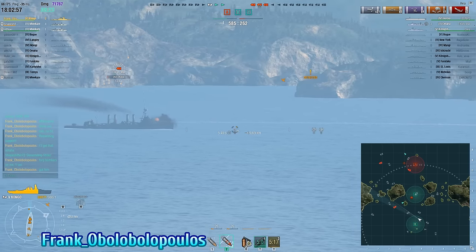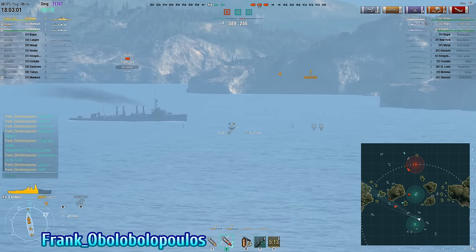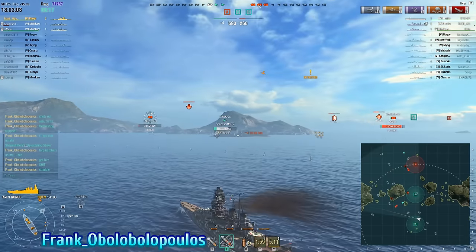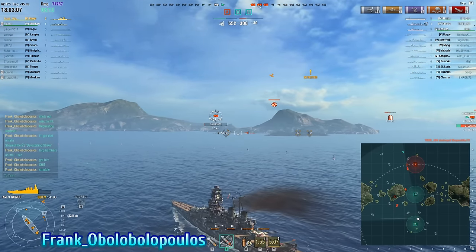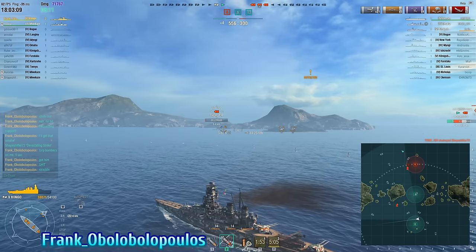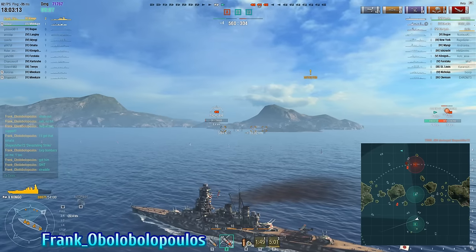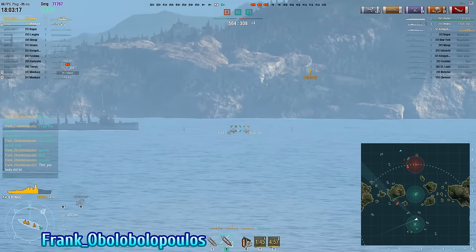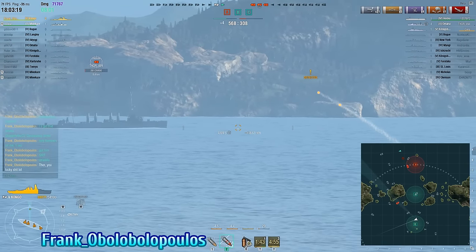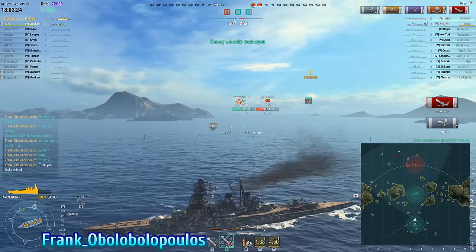One more thing, Frank — that turret traverse thing I mentioned earlier: do it ahead of time. You knew you were going to be turning this way to avoid torpedo bombers, and the Omaha still wasn't dead. As you were turning your ship, you could have just Ctrl+X'd and had your turrets turned that way. You do actually manage to turn your ship the other way and get the rear turrets on target and bag yourself that Omaha — but pre-planning the turret traverse would have been faster.